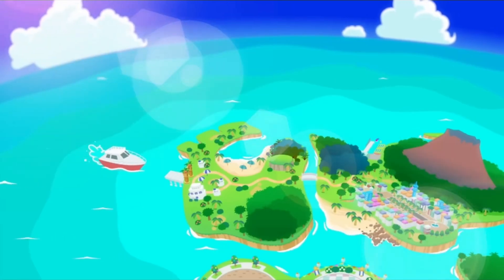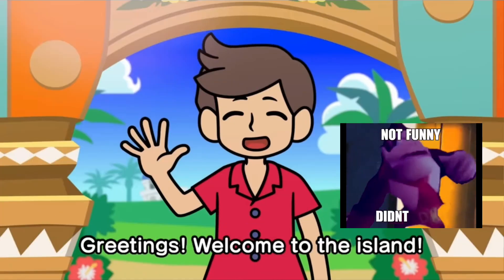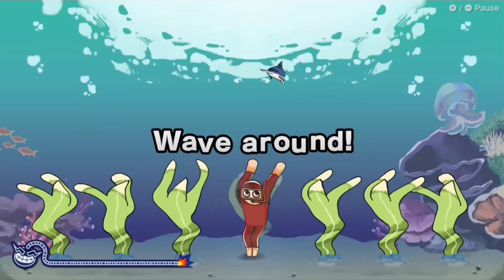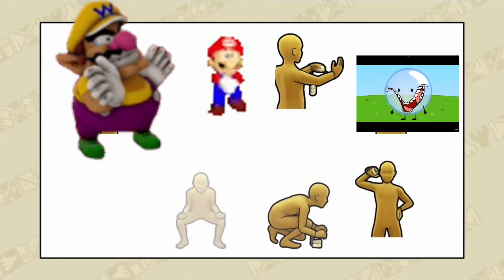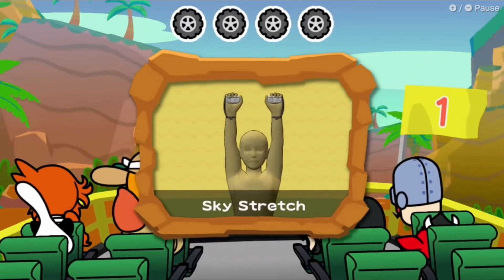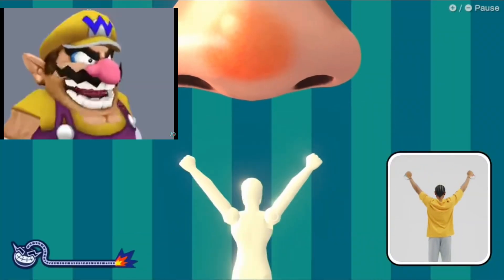Welcome to Kazeway Island! This tropical resort features over 200 microgames that use your entire body. The main attraction is clearing microgames using different poses called forms. Get into the form shown on screen to take on whatever comes your way!